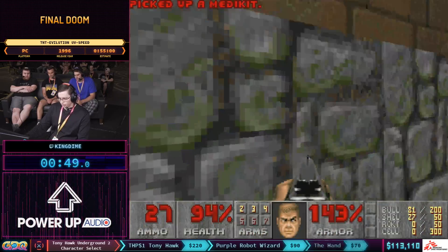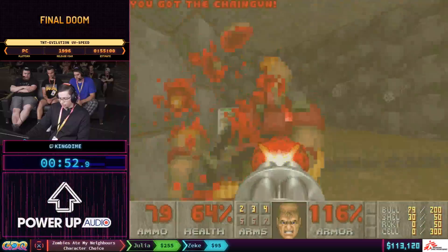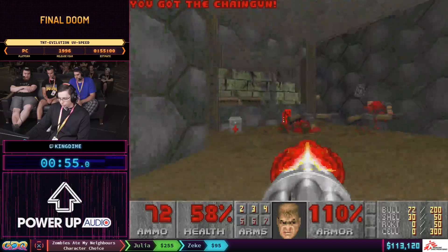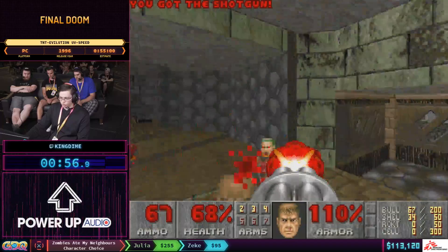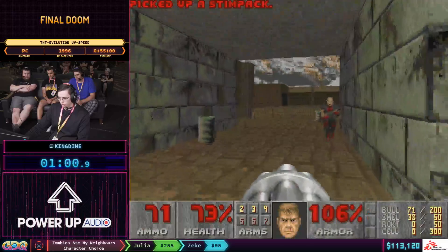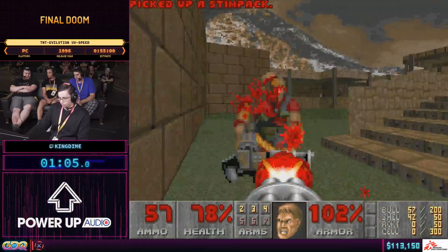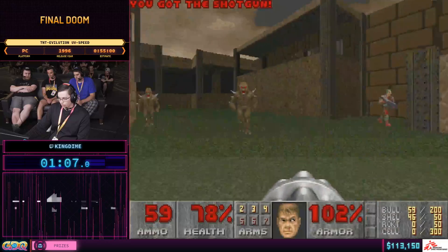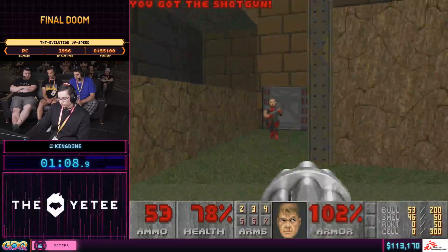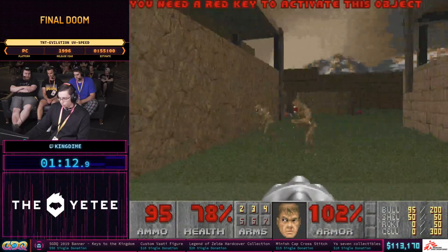At the very end there, I already took 24 damage from that Chaingunner. I'll do a quick explanation of movement mechanics. We've got two different types of strafing: basic strafing, which is SR-40, and SR-50, which makes us move even faster if we use a turn input and a strafe-on input simultaneously — that allows us to move 41% faster.